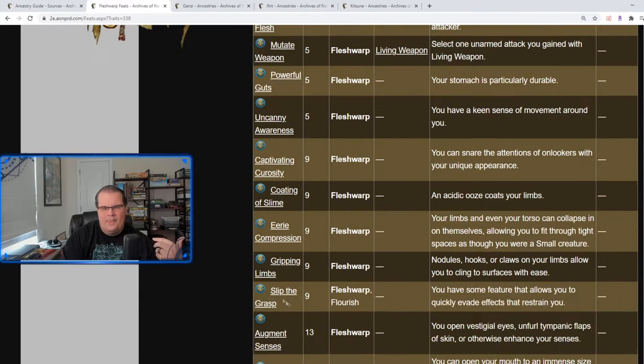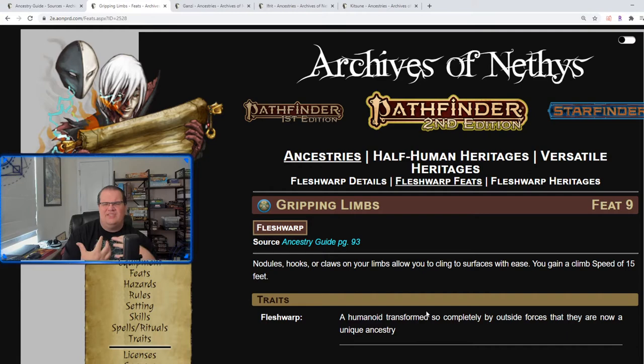Gripping Limbs: you have nodules, hooks, and claws that let you cling to surfaces, granting a climb speed. Again, pretty good — remember we got the swim speed from the level 5 feat, and this one gives you a climb speed.